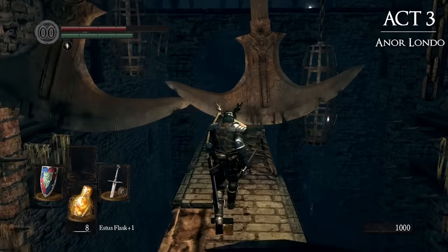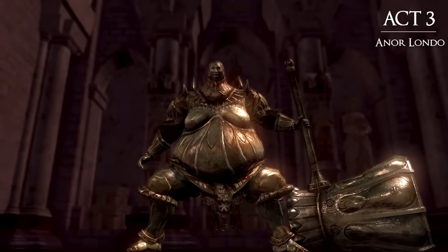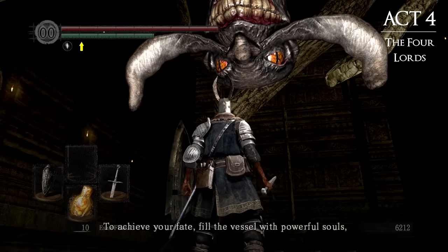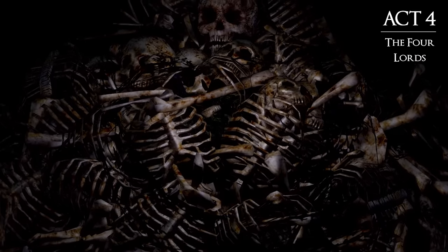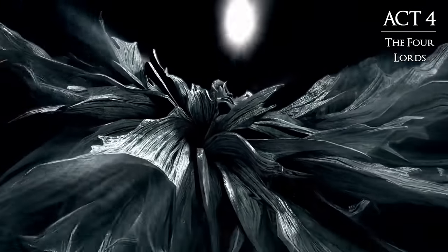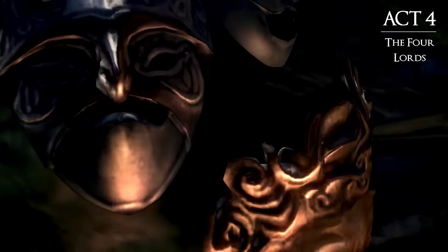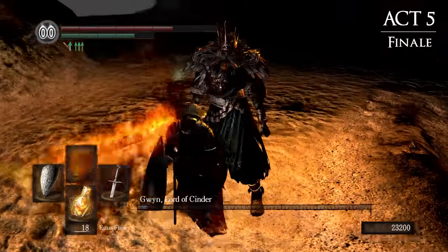Then for Act 3, it's off to Sen's Fortress, which is a sort of nightmare funhouse, and then we head to Anor Londo, where we fight Ornstein and Smough and receive the Lordvessel. Now in Act 4, the game tasks you with retrieving the four Lord Souls. These are collected by defeating bosses found in new areas, but ones just off from places you may have visited before. There's Gravelord Nito in the Valley of the Giants, Seath the Scaleless in Duke's Archives, the Four Kings in New Londo Ruins, and the Bed of Chaos in Lost Izalith. These often have other bosses along the way, like Sif and Pinwheel, and all of this can be done in absolutely any order you like. When you've got all four, it's on to the final area and the last boss, Gwyn, Lord of Cinder, for Act 5.